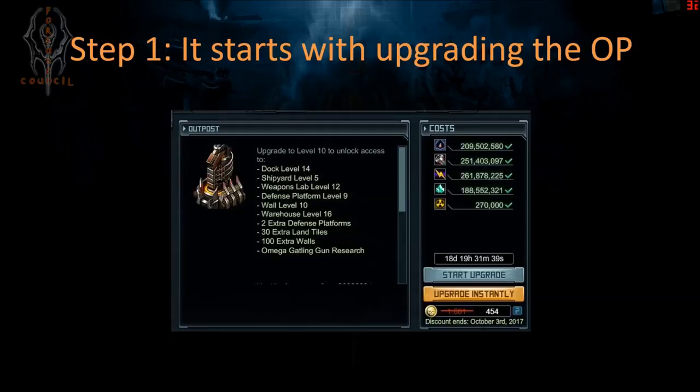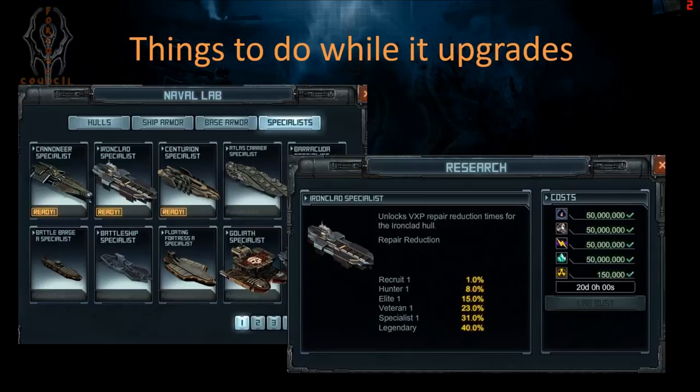Once upgraded, you get more turrets, higher-level warehouses and labs, two extra turrets, 30 extra land tiles — you can build huge bases, the biggest ever in Battle Pirates — plus extra walls. So you get to go through the joy of building 100 extra walls and upgrading your existing 500 walls. You also get the Omega Gatling Gun, a massive weapon that goes right on top of the outpost.